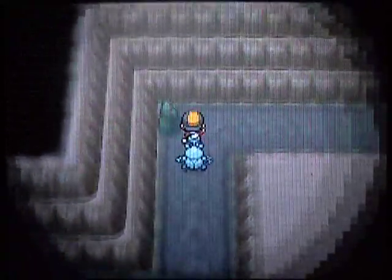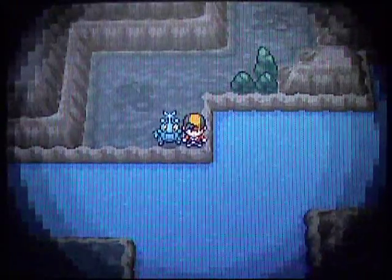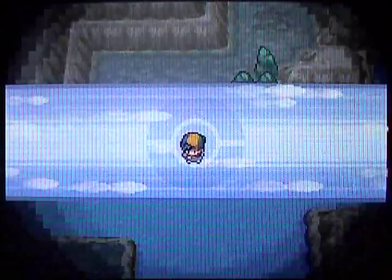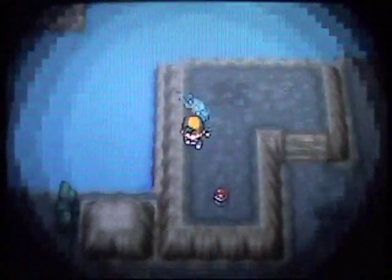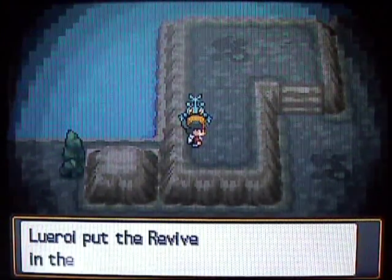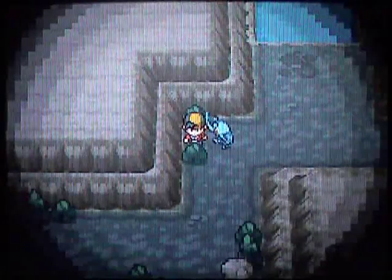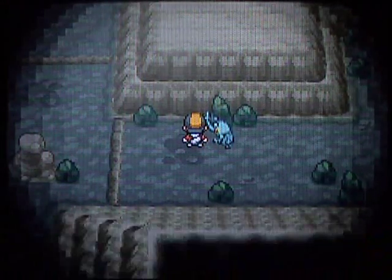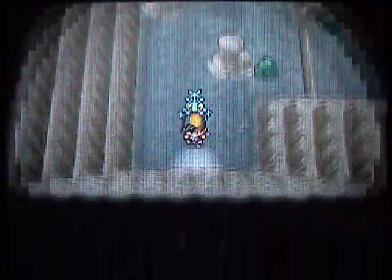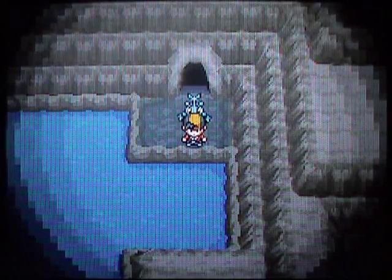I'll use the Repels one more time and get to the rest of the stuff. On the other side there are a couple items to grab. Going to need to use Surf again down here. Over here there is an item — it's a Revive. And I think there's one more item in here. It's TM54 False Swipe. This item is kind of useful — it will never knock out the Pokémon; it will leave them with one hit point if they're low enough on health, so it's useful for catching legendaries. This is the body of water that connected to Violet City. So that's it for the Dark Cave! We've grabbed all the items. We will head out and head over to the Union Cave.